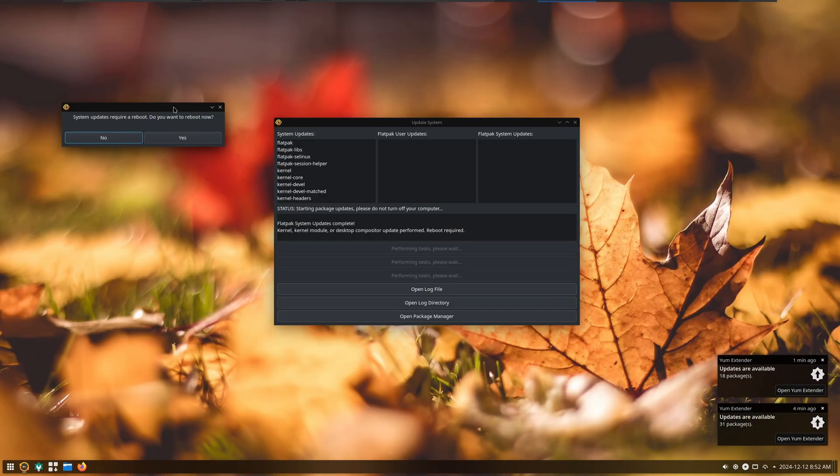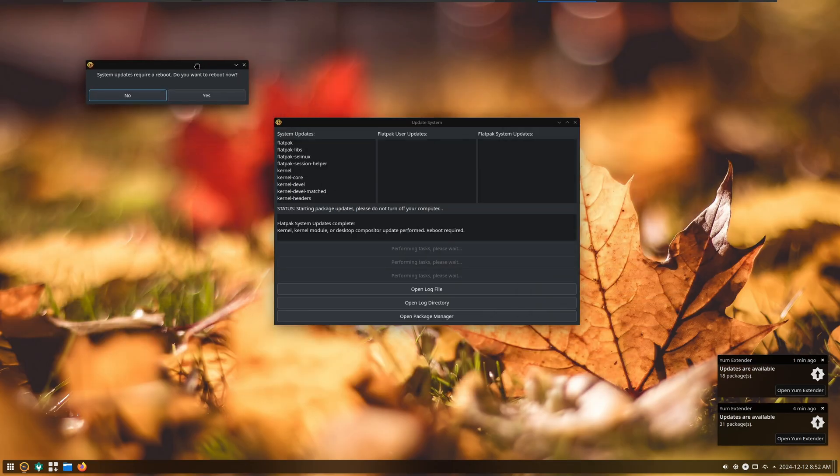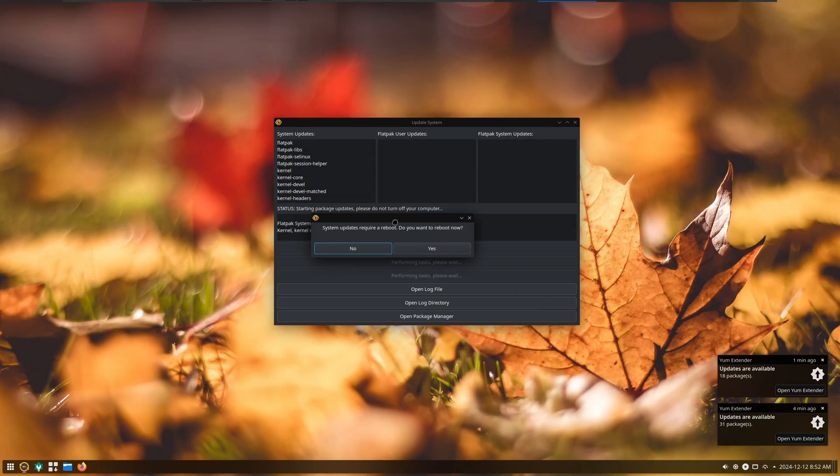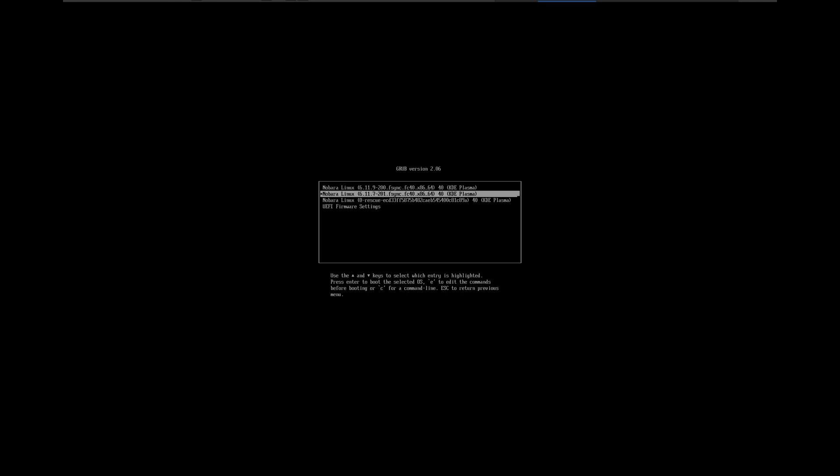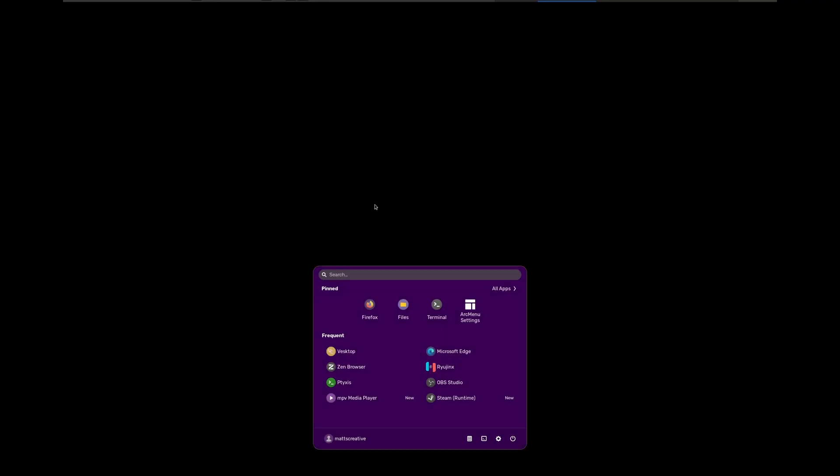It asks us if we want to reboot now — we're going to hit yes and reboot. And then we can get on with the upgrades to Nobura 41, which is what we wanted to do in the first place. I'm going to open Microsoft Edge and restore the page, and we're going to get on with that.